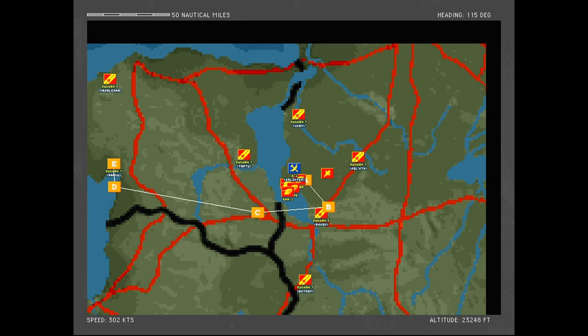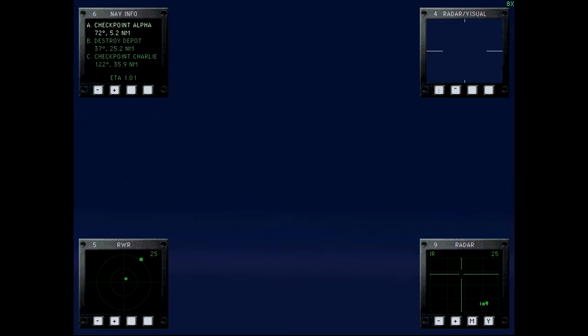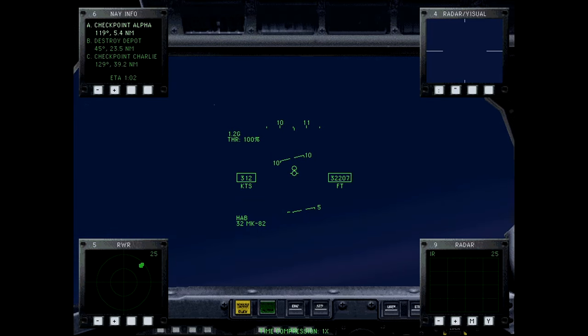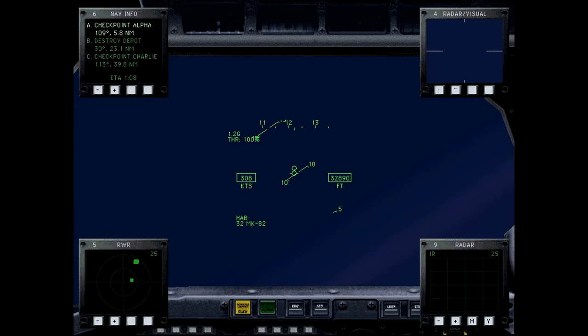We're seeing what are probably MiG-29Ms or Su-35s — actually, MiG-31s — but even though we're in visual range they don't see us, apparently. I'm guessing the large cluster of ground contacts on our RWR is going to be our target zone. Let's start banking that way.